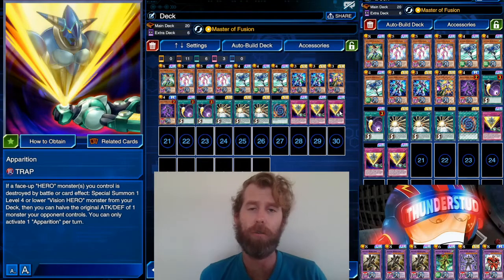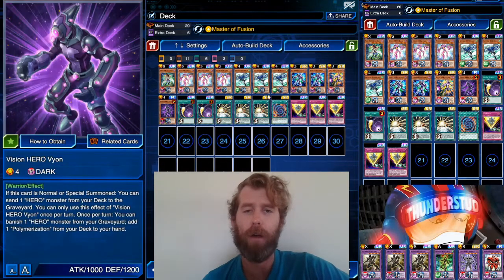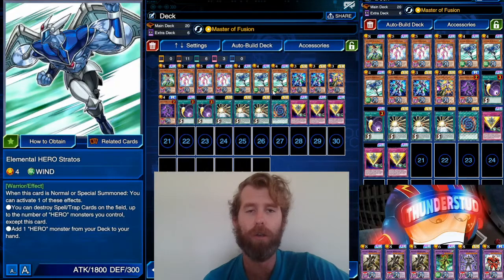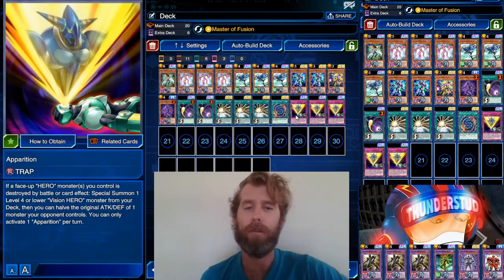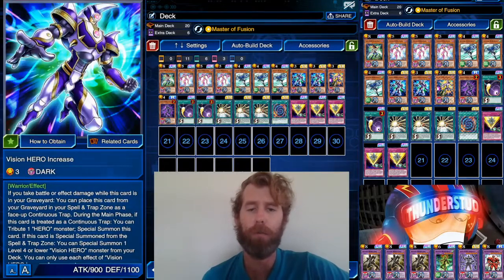Really what it's meant for is that first turn, because a common Hero first turn setup is to get a Ferris, a Vion, and an Increase out on the field in defense position. You did all your searches, have your Poly and your Stratos waiting, then you just set an Apparition. You're going to mess up whatever field they tried to break your field with, so it's a nice little trap for first turn plays. But other than that, it's nothing that will really knock your socks off.